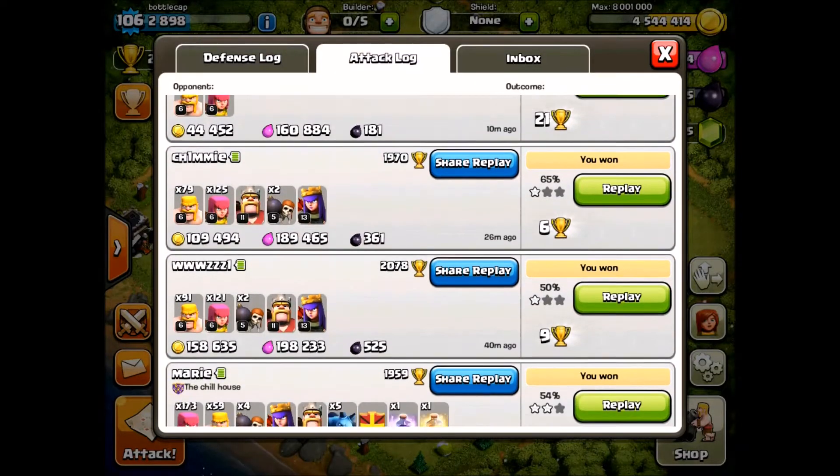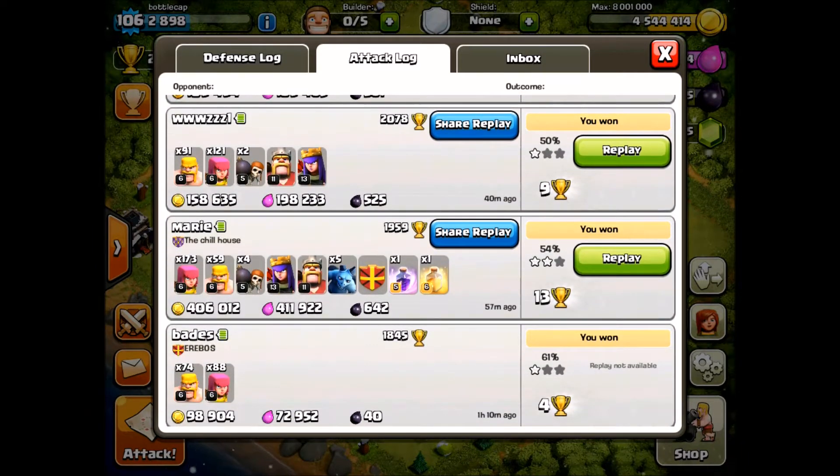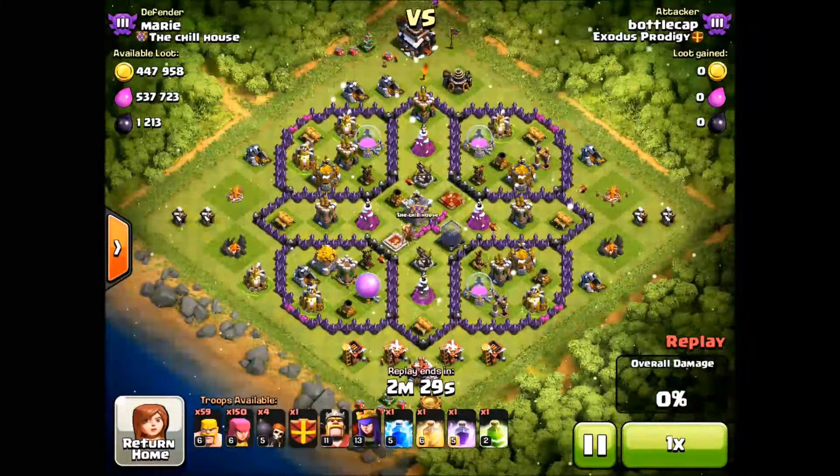So I thought we'd take a look at my attack log. Now you don't always find the loot, as you can tell, but when you do find the loot you want to have a strategy that works — one that gets you in there so you can maximize your potential. This guy's got a farming base.